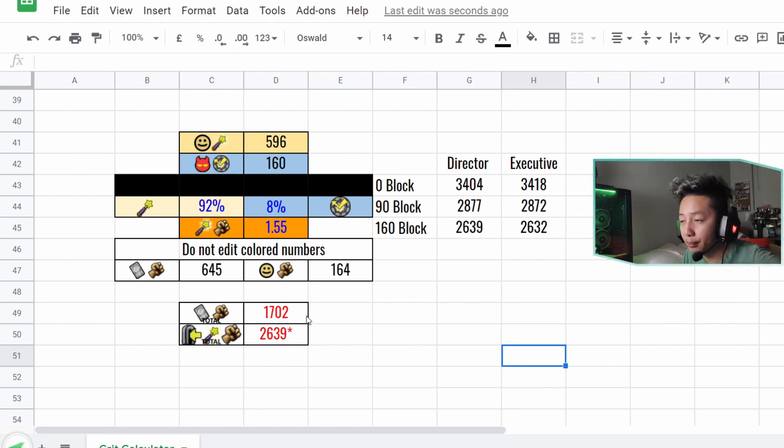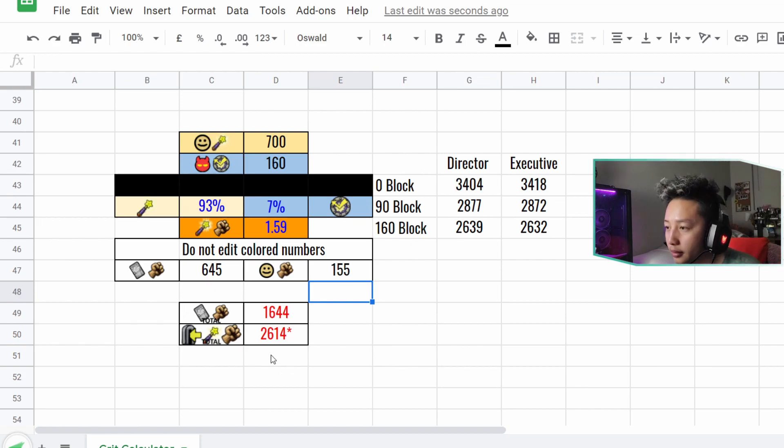I'm going to compare this build with a higher critical build. If you go with 700 crit rate and 155 damage, you'd crit for 2614 damage — technically you're doing 15 damage less using that higher crit build. It's not really worth it because against 90 block rate monsters you're only doing 2828, losing about 50 damage. So it's not really worth it to build higher crit and lower damage.